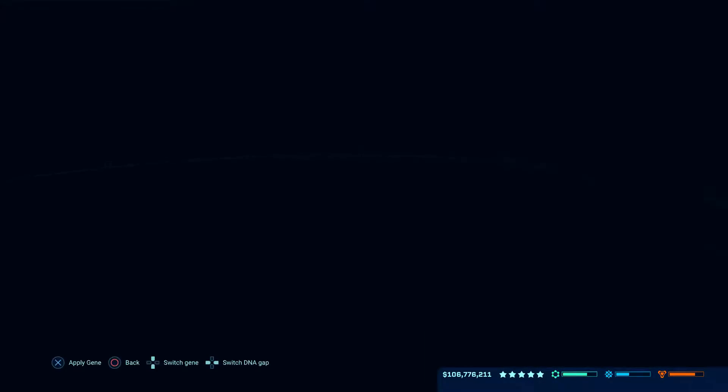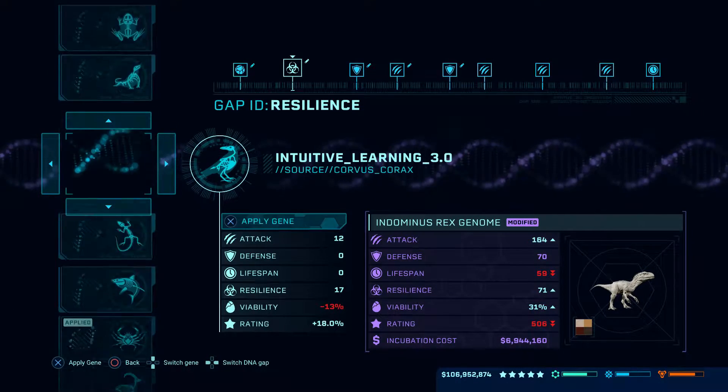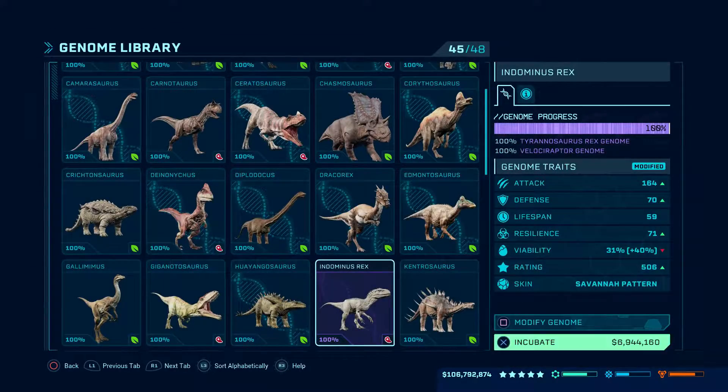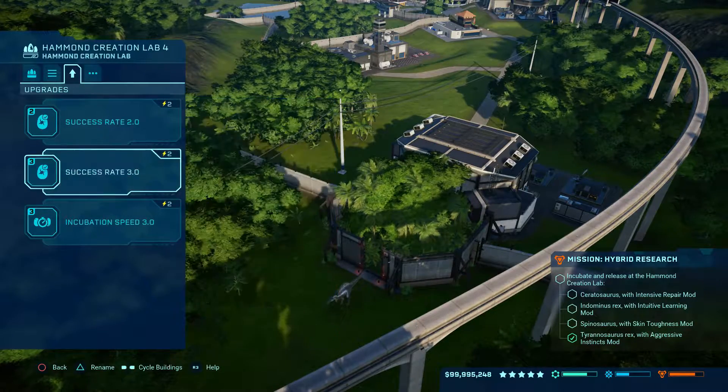Now we need an Indominus Rex with intuitive learning, so let's go grab him. Since we're here - intuitive learning, perfect. We got him going.